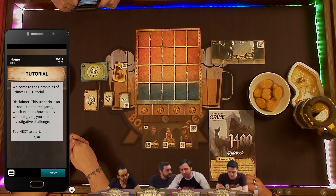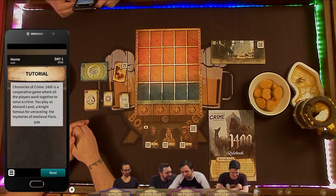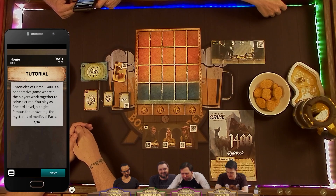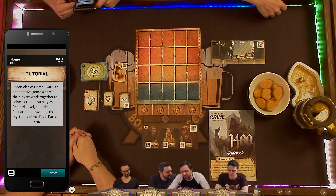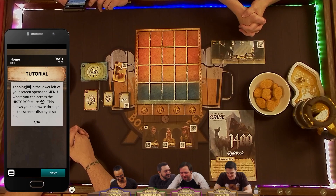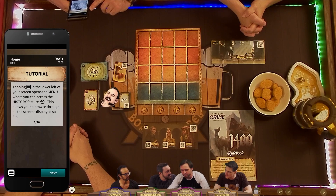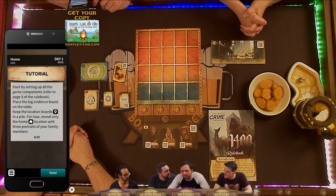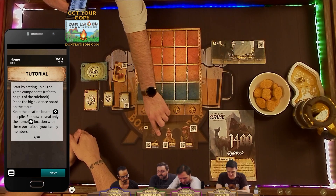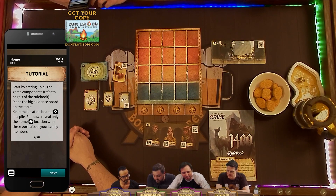Disclaimer: this scenario is an introduction to the game. Chronicles of Crime 1400 is a cooperative game where all the players work together to solve a crime. You play as Abelard Lavelle, a knight famous for unraveling the mysteries of medieval Paris. We are all one person. Keep the location boards in a pile for now — reveal only the home location with three portraits of your family members who are a monk, a merchant, and a spy.